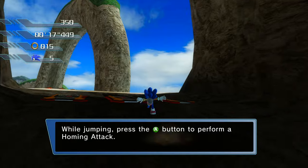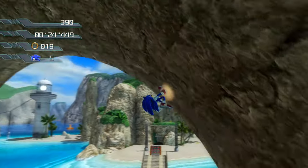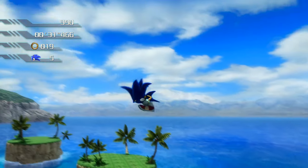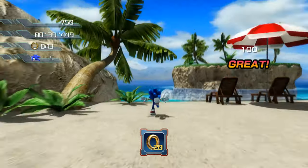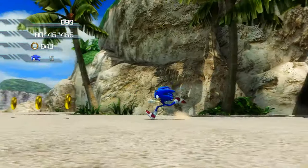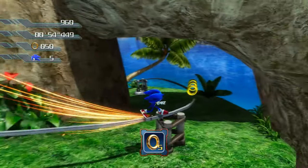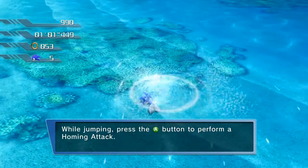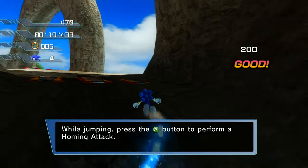While jumping, that's the main weapon to perform the whole attack. While jumping, press the A button to perform a holding attack.